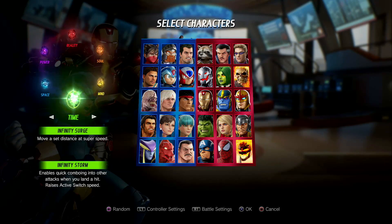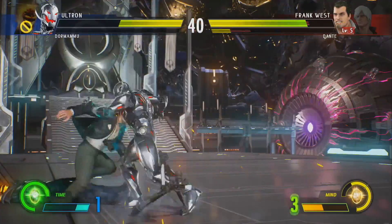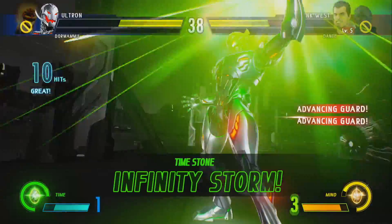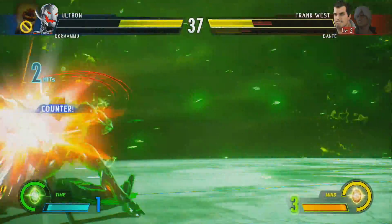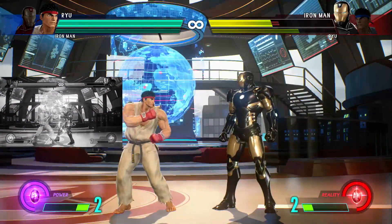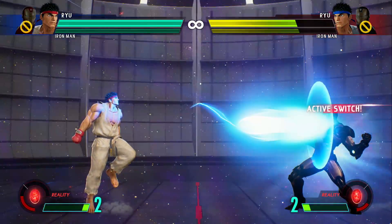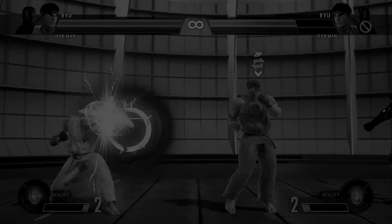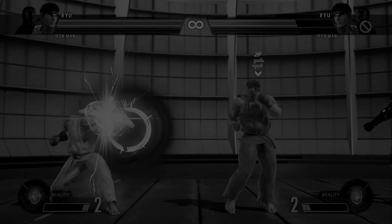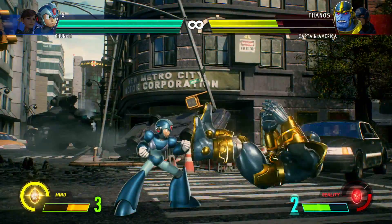In the previous episode I touched briefly on the Infinity Stones, which are a vital core mechanic to MVCI. There are 6 in total and depending on your choice can drastically change the flow of battle in your favor. Each stone offers 2 uses: the Infinity Surge and the Infinity Storm. The Infinity Surge is always available to the player at the touch of the Surge button, set to LB or L1 by default. Every stone offers a different Surge and this can be a game changer depending on your choice.